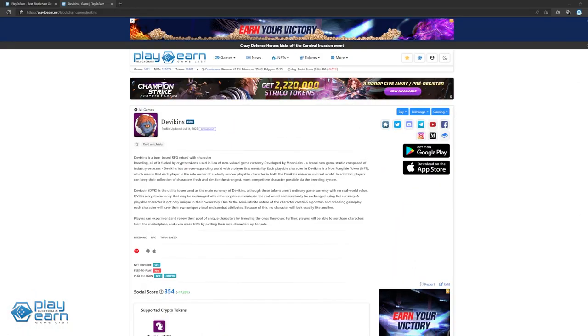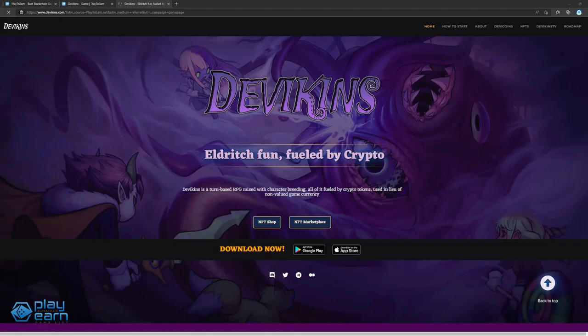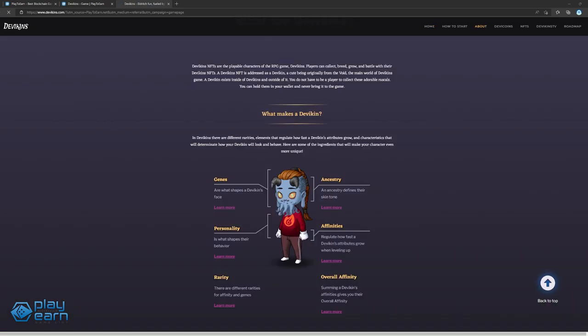The last game on our list is Devikins. Devikins is a turn-based RPG game with breeding built on the Tron network. Players can collect, breed, grow, and battle with their Devikins for a chance at earning rewards. The main NFTs of the game are the Devikins themselves. Devikins have different rarities, elements that regulate how fast a Devikin's attributes grow, and characteristics that determine how they look and behave. Devikins are made up of their genes, ancestry, personality, affinities, rarity, and overall affinity.